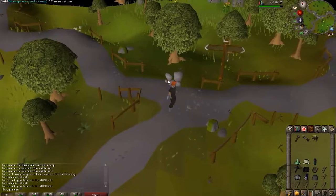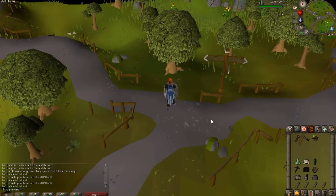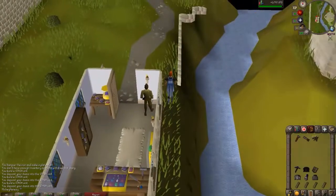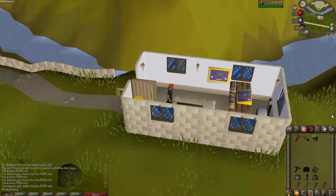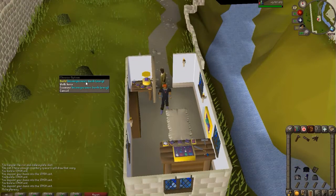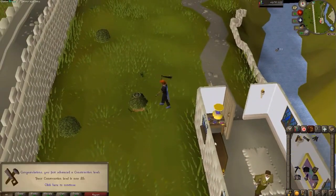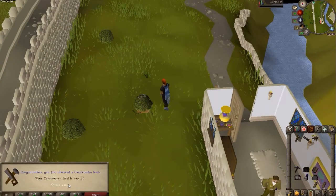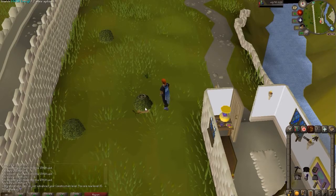Moving north — just coming up on the crossroads north of Remington, and another rock outcropping. This is going to take a green gnome hat, a cream gnome top, and leather chaps. Pretty straightforward. Next up we'll move into Falador. Now we're here at the gem trader in Falador on the western side — there's a little bush outside we're going to build in. This requires a mithril pickaxe, black plate body, and an iron kite shield. And I just made level 35 in construction! There's a lot of experience in these — it's really good.